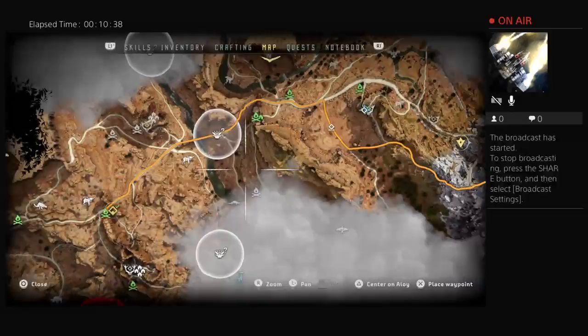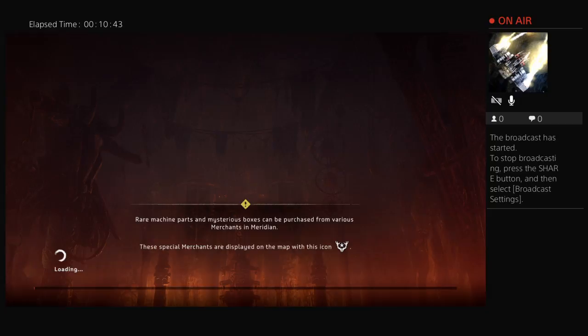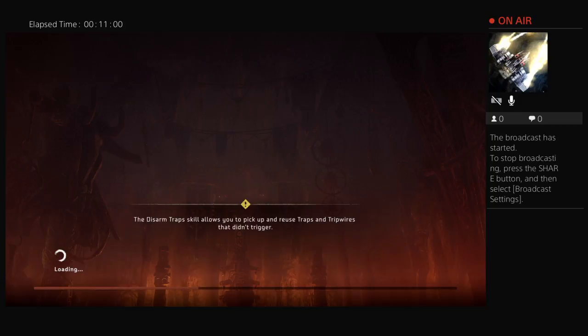Let me go to another Thunderjaw site and kill another one on camera. The moment I spawned in I was right next to a Thunderjaw! So yeah, this is another Thunderjaw — just use the same strategy I taught you earlier and you'll be able to kill as many Thunderjaws as you'd like. It's going to take some chill water, some shards, and some Ridgewood, but it's so useful. I killed that Thunderjaw in two minutes.